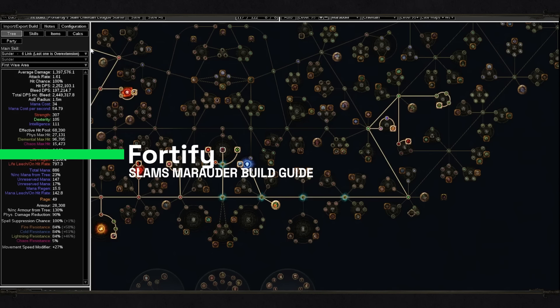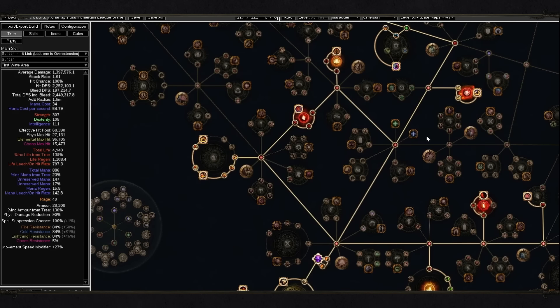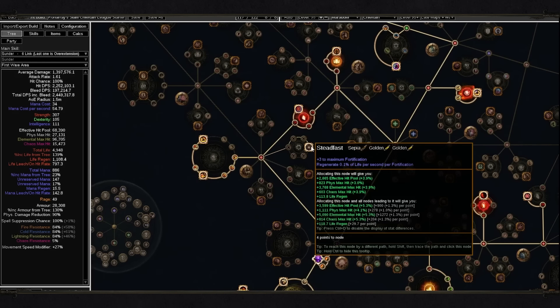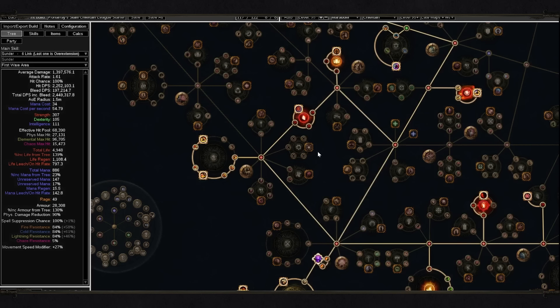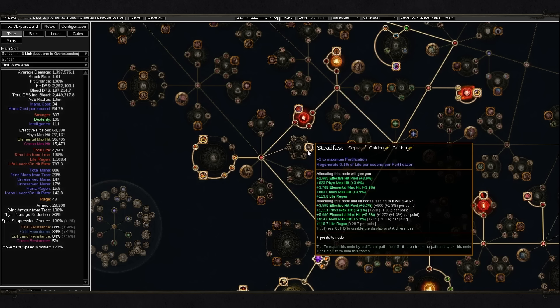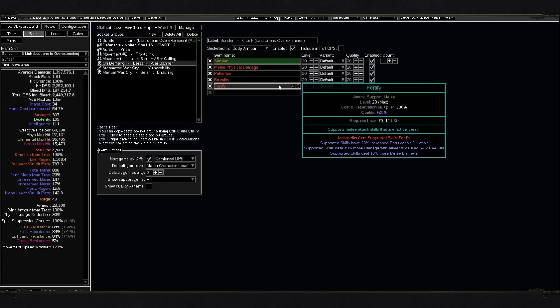Another pretty important question is how to get Fortify. We currently have two options: go for Steadfast or Master Melee Hits Fortify. However, the whole build is very points-hungry, so I wouldn't recommend going there. Instead, I think it will be much easier if you just use the Fortified gem. Keep using it from the moment when you get a 5-link, and you will constantly have Fortify on yourself and survive significantly better.